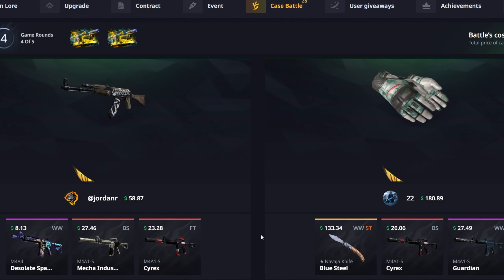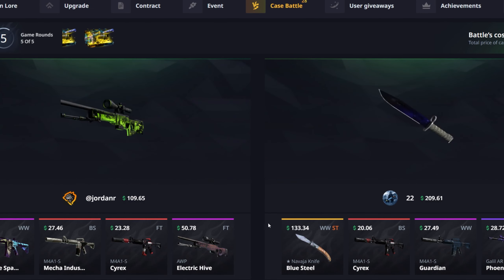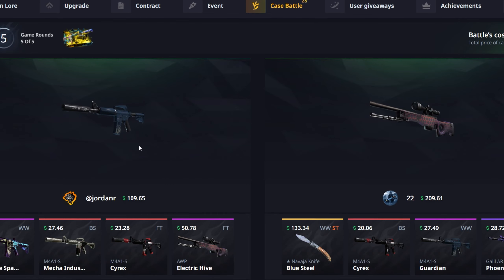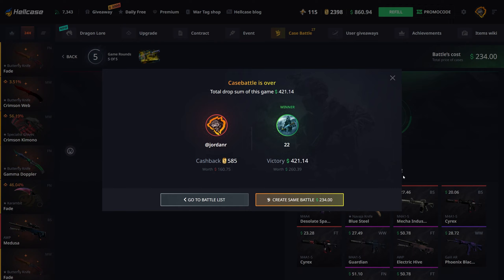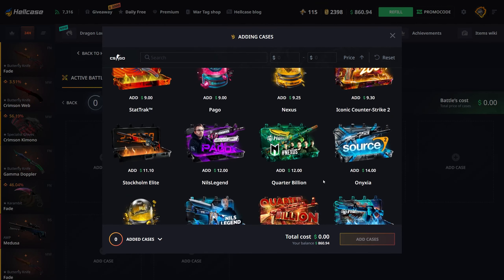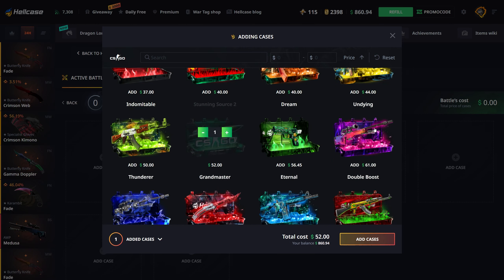I'm going to put up a case battle — a couple Fearless, a couple Dauntless, and end it off with a Thunder. For some reason it sorts starting with the Thunder, so I guess we're starting off with that. Here we go, $234 across five cases — hopefully we can start off nice.